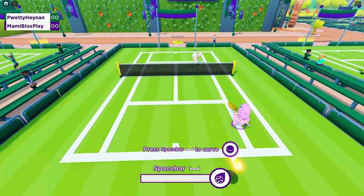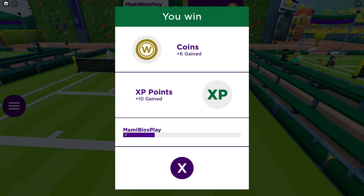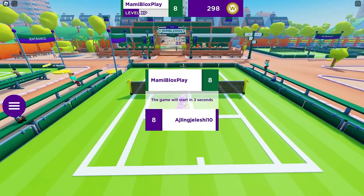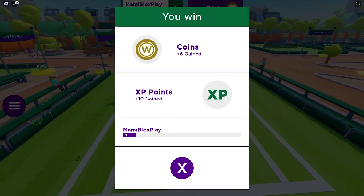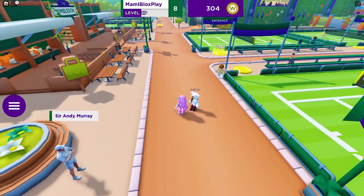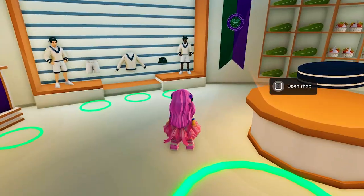If you consistently play with an AI or with the same player for some time, you will only get one to three coins. So I advise playing with a friend and alternating with another friend or with an AI, like I did. Now I have enough coins to buy the UGCs!